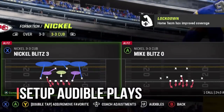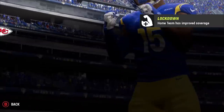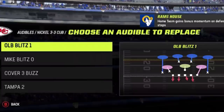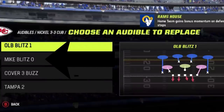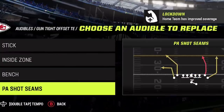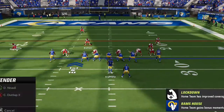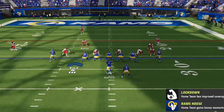My next tip is to set up your audible plays. Whether you're on offense or defense, you should always have a good mixture of plays. On defense, have a good pass defense, run defense, blitz, and a mix of man and zone. On offense, have a good inside run, outside run, and a mix of pass plays for different coverages. If you come to the line of scrimmage and can't audible out of a play, you're going to lose that down.